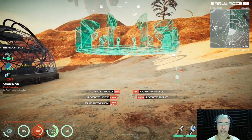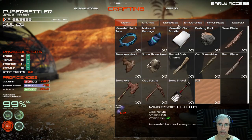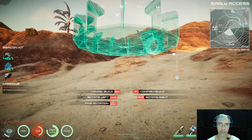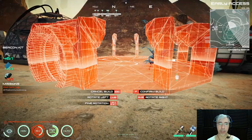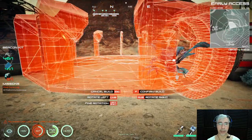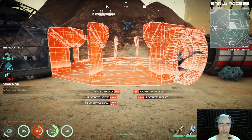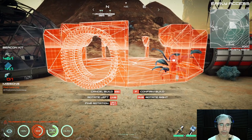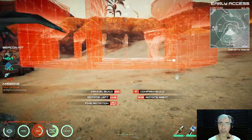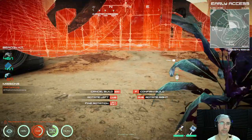Let's see if it lets me do that, because otherwise it's a tricky thing. With the mouse I can change the height at which it is placed — that's a good thing! And with Shift I can make fine rotations. But it's so difficult to place things like this.